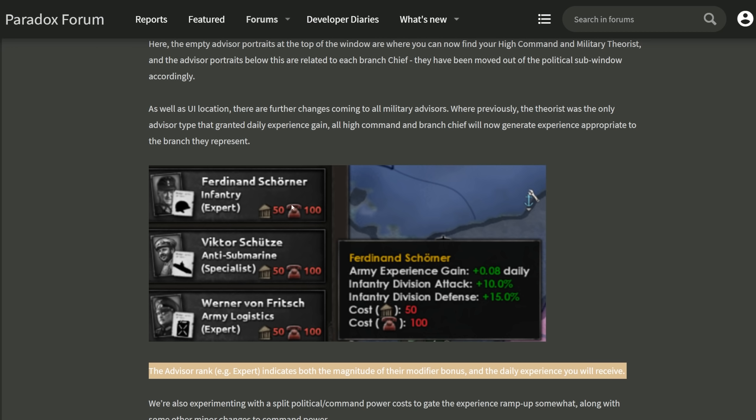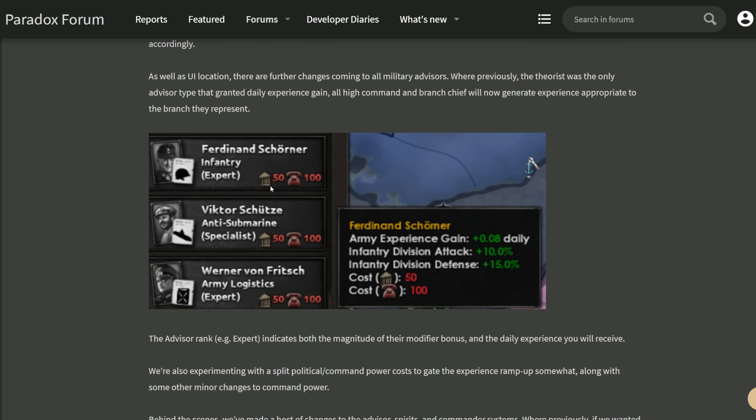I wonder if there will be a way to rank these guys. It also looks like they changed the cost somewhat — instead of just being political power, it's split between political power and command power. But this looks very placeholder, so let's not pin ourselves on this. It does look interesting though, so you don't have to spend all your political power on this. They'll actually give you something to use that command power on other than spamming last stand for the memes.